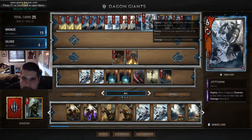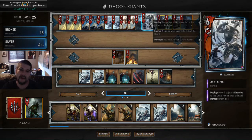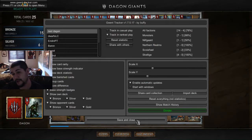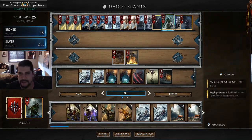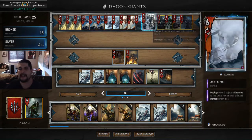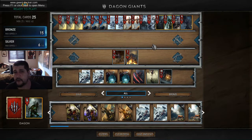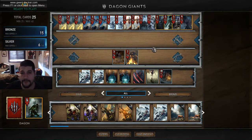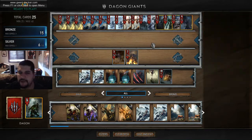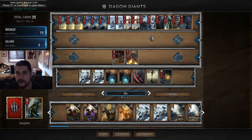Then we get to Jotun — half the reason I'm calling this deck Gagon Giants. The first couple of games I was considering cutting him, but he's been absolutely insane. The fact that he combos with Lacerate, and you can turn Spear Tip on and off two to three times in a round in combination with Karanthir — if you can get to a long round three, this card's insane. Against Consume, if you don't have a rain effect and don't want to burn your Lacerate, Jotun can clear out a row of Arrakis's or finish off the Grave Hag. He's been overperforming and just been an all-star.